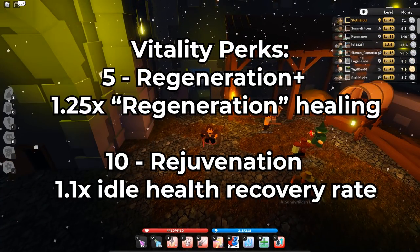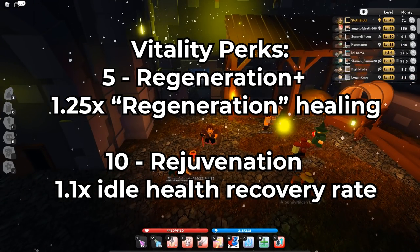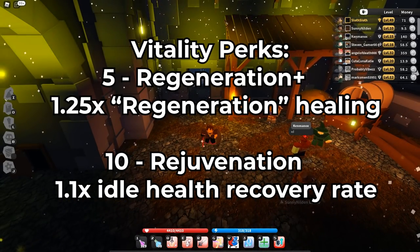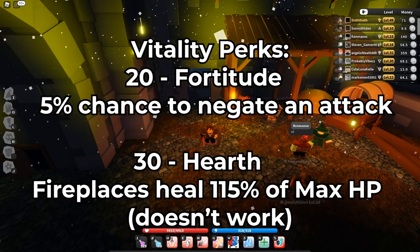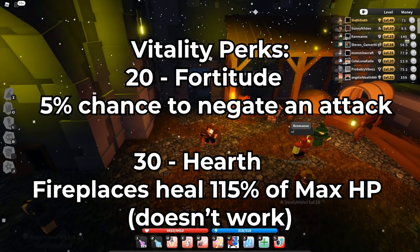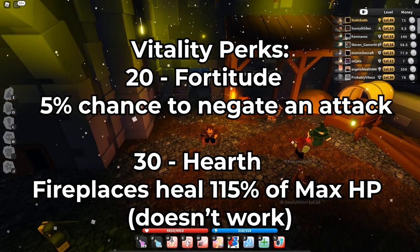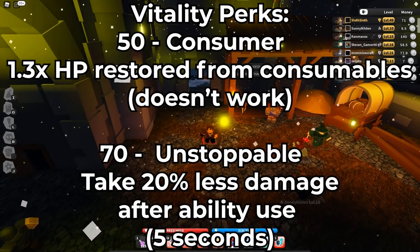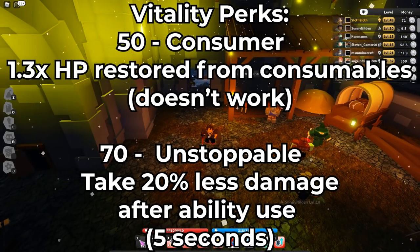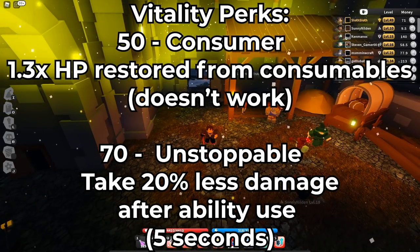For vitality, most of the vitality perks are broken — the only good ones are the 20 and 70 vitality. 5 vitality is 1.25 times regeneration healing; 10 vitality is 1.1 times idle recovery rate; 20 vitality is a 5% chance to negate an attack, which is one of the best ones. 30 vitality is supposed to give more XP from fireplaces but is broken. 50 vitality where consumables heal you more is also broken. But 70 vitality is Unstoppable — take 20% less damage from an ability use, lasts five seconds, really good for knights.